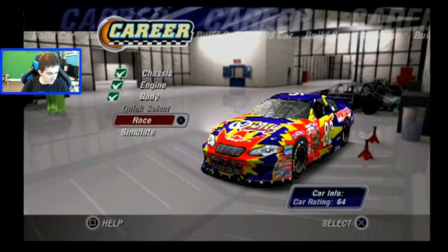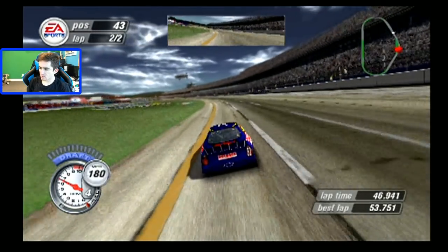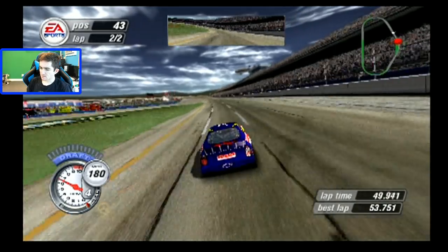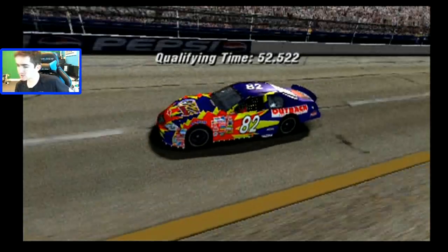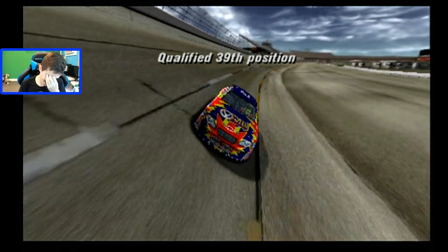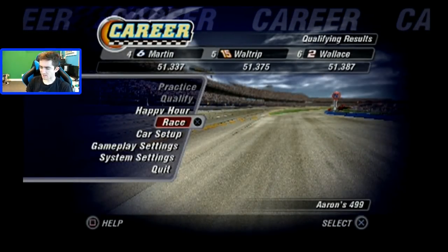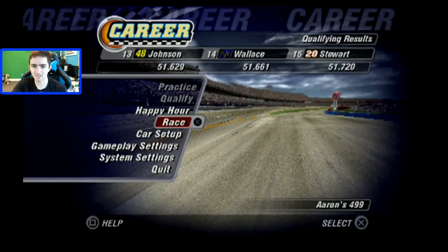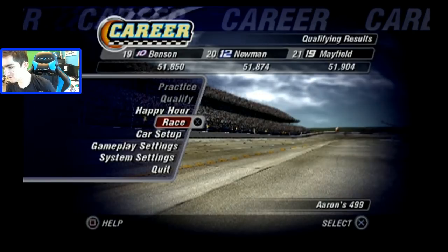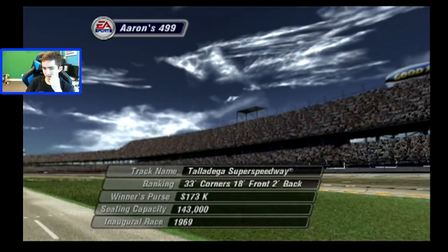On to qualifying here at Talladega Super Speedway. First lap, 53.75, sitting 43rd right now. This lap's going to be faster — 52.52. Ended up 39th. I did not expect that low. I wasn't expecting anything special but I didn't expect to qualify that far back either. Let's get on the race and see what happens.